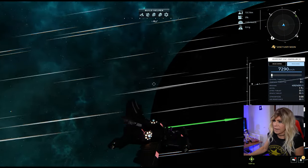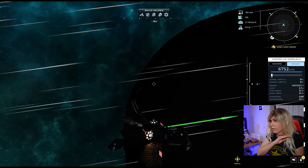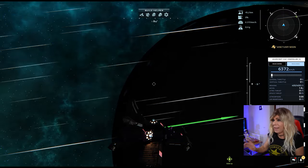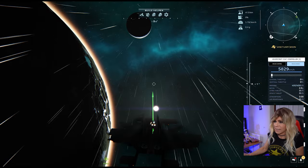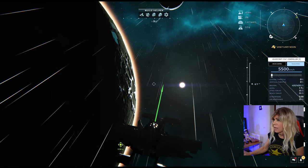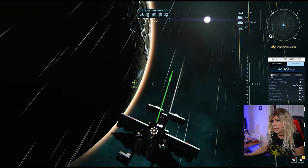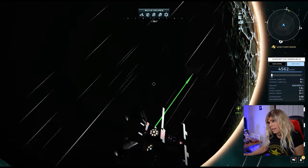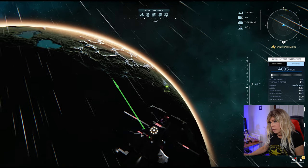At 7,000 km/h you can see I'm actually going past the planet — if I had aimed straight for it I would have crashed at 7,000 km/h. That's a perfect example of giving yourself enough space. I'm now at 5,000 km/h and I'm going to start aligning myself while still holding the brake key.